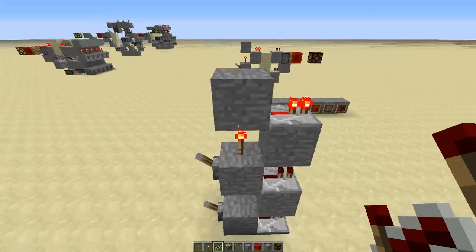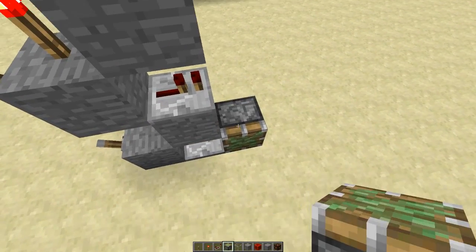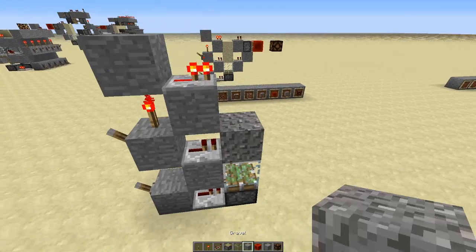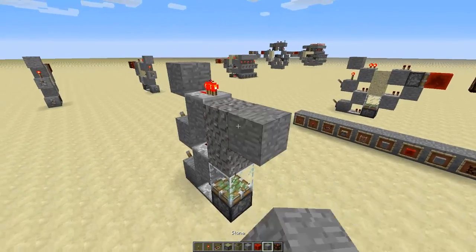Then we put our first three repeaters there, there, and there — all on the default delay. Then we place an upward-facing sticky piston, a glass block on top, and our two gravity blocks.